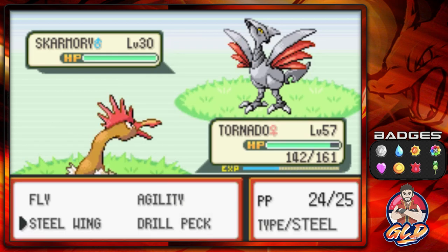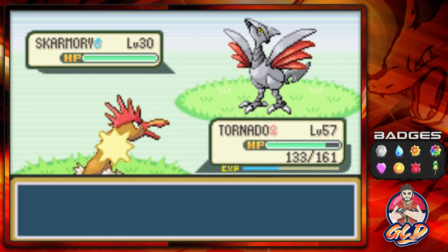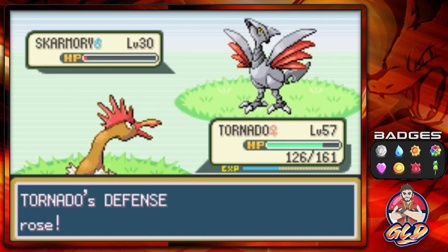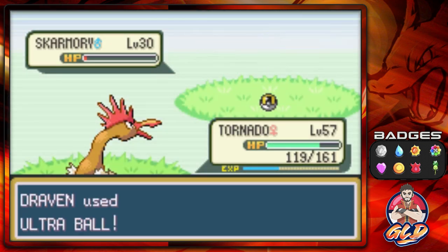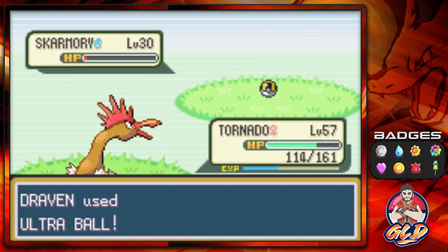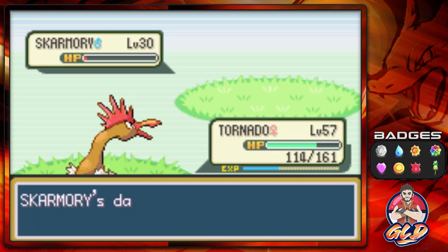Skarmory is very difficult to capture. It's at level 30 — you can find it here at level 30. Most Pokemon in Sevault Canyon are Ground types, but every once in a while you'll get a Persian or Skarmory. Let's go Steel Wing to physically hit this Pokemon as many times as we can — not very effective, but it gets its HP down. Ultra Ball — come on, stay in the ball, stay in the ball — yes!